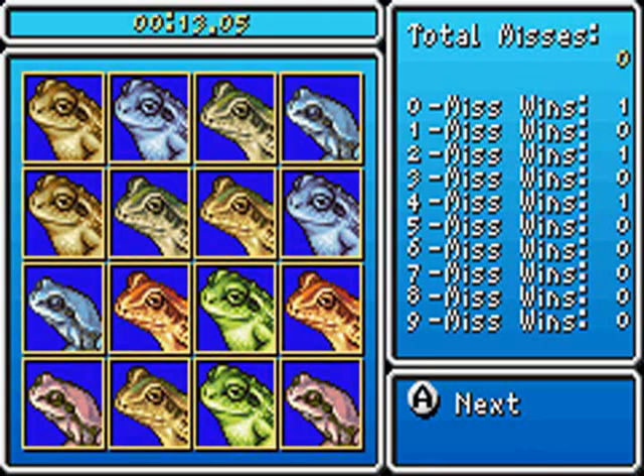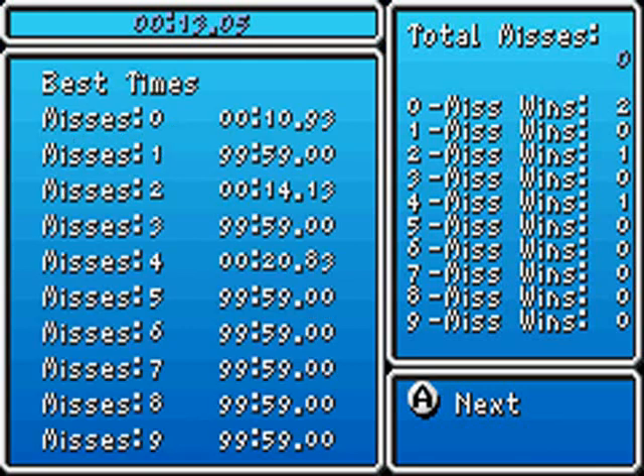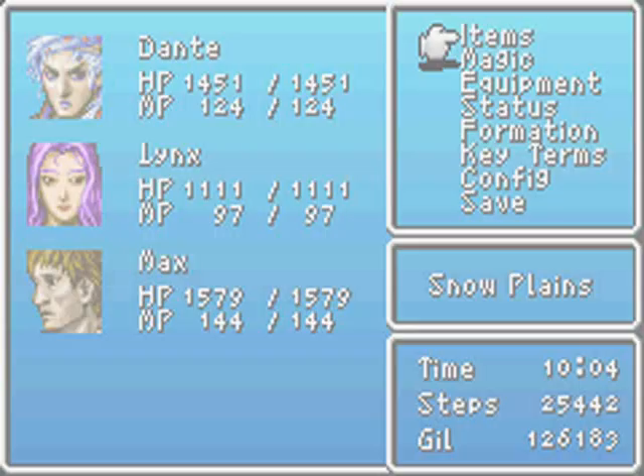Time doesn't matter, it's just the misses. And once you do this, you get 40,000 Gil and the Masamune. That's right, the Masamune. It is, indeed, the best sword in the game.